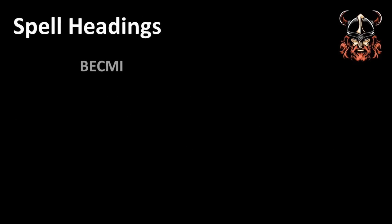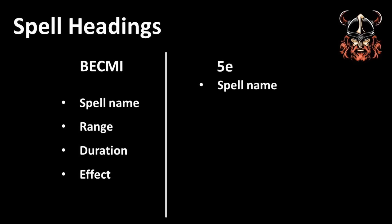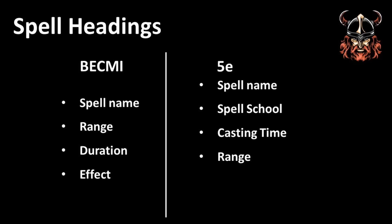Looking at the information heading a spell description in Bekmi compared to one in 5th edition, a Bekmi spell typically has only four features: the name of the spell, its range, its duration, and a summary of its effect. Meanwhile, a 5th edition spell will include the school of the spell, its casting time, its range, its required components, and its duration. Any reference to the effect is found in the main body of text. In addition, a 5e spell may include information pertaining to improving the power of a spell through casting it at a higher level or spell slot — this is not possible in Bekmi.